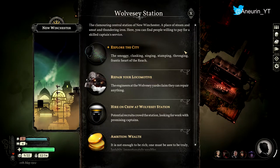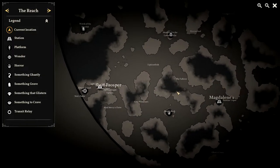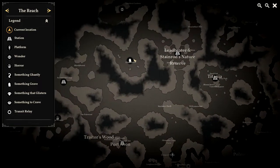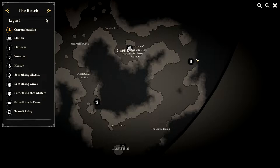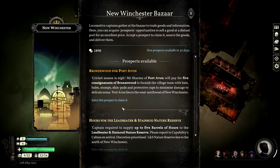Hello ladies and gentlemen and welcome back to Sunless Skies. In today's episode we are going to be tracking down the signal boxes for the fatalistic signalman. I have a rough idea where some of these are. I have been to them all in the past but I've just completely forgotten. I know Cuddlescombe is one of them, Addison Wick is another, one is by Leadbeater and Stainrods, Eleanor Green, and there's one down by Lustrum. So we are going to be travelling around an awful lot in this episode.